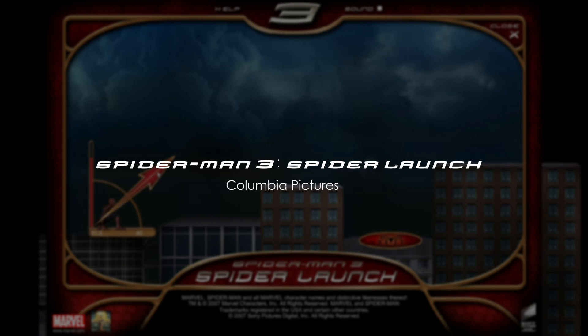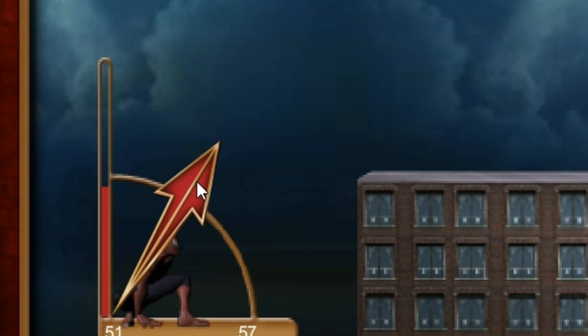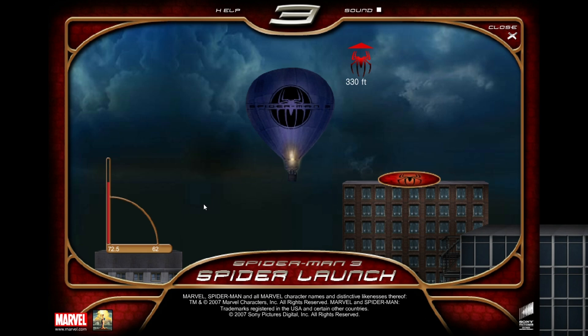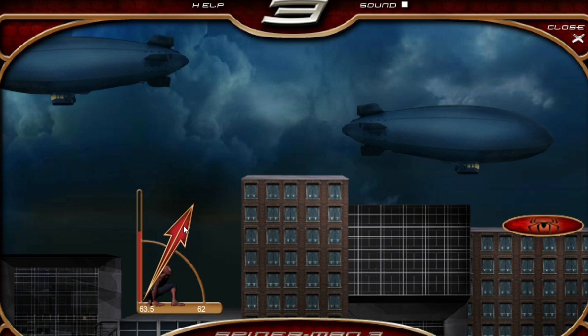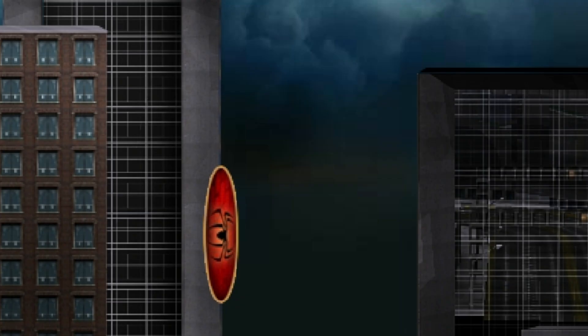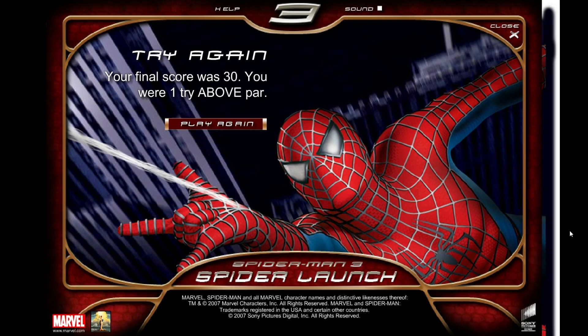Spider-Man 3 Spider Launch — a catapult game where you launch Spider-Man to reach a target on the other side. The arrow determines the launch power: lower means less, higher means more. Every stage shows a scoreboard like bowling, though it's unclear who you're competing against. In later stages there are symbiote Spider-Man balloons to use as momentum builders, blimps that push you back or forward, and hot air balloons that bounce you high. The game's scale doesn't make sense either, just like Doghawk Rampage.